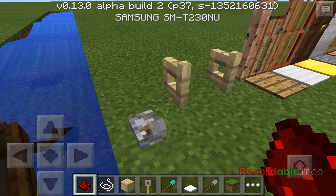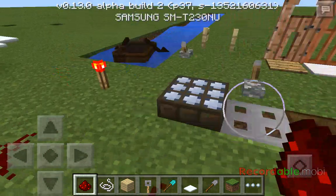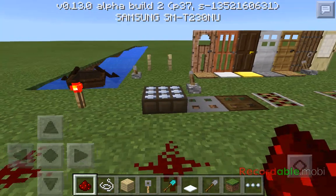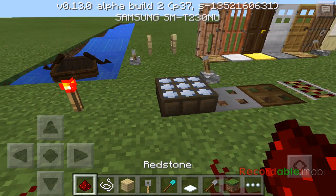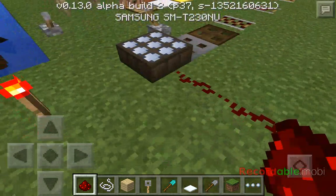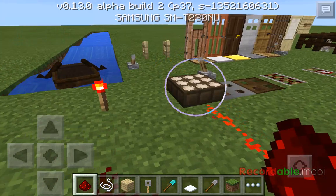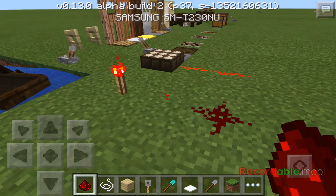Here we have a daylight sensor. When it's day it lights up blue, and when it's night it lights up yellowish. A daylight sensor is kind of like a solar-powered source, so if you put redstone next to it it'll light up. And a redstone torch as well - if you put redstone next to it, it'll light up too.